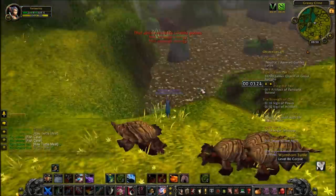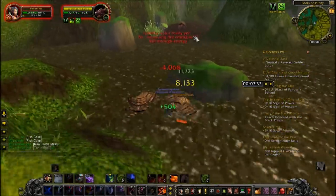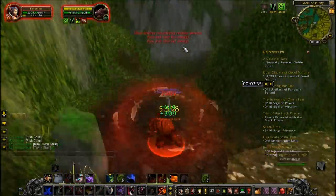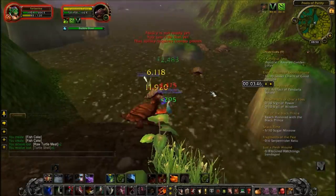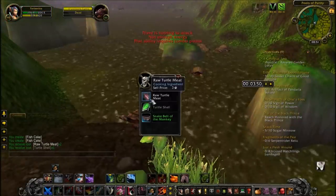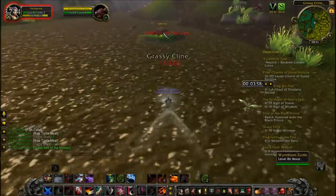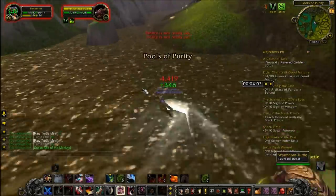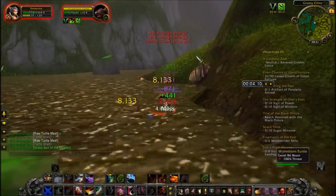The only problem with the Wormhorn Turtles is that the drop rate for the raw turtle meat is only 36%, so if you kill a big pack of 6 mobs, sometimes you won't get any raw turtle meat at all. But they still are the best option I found.